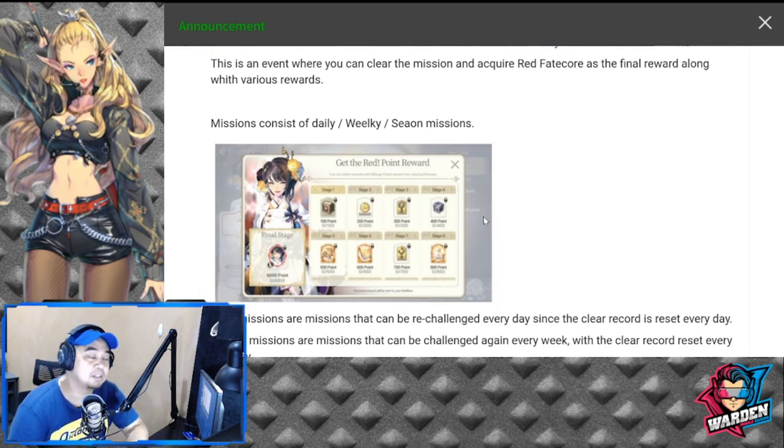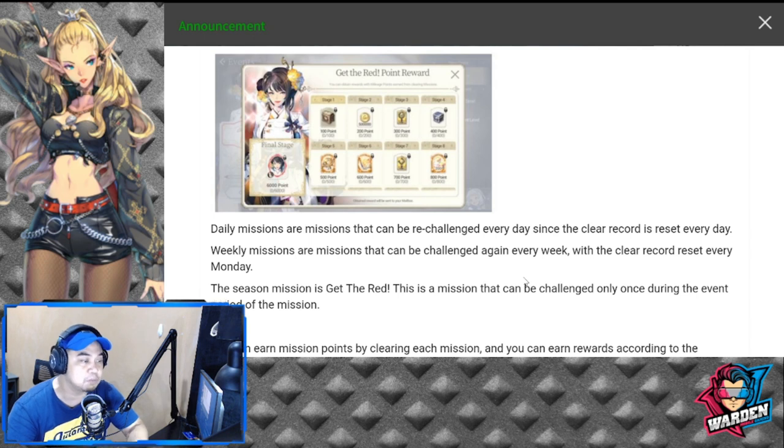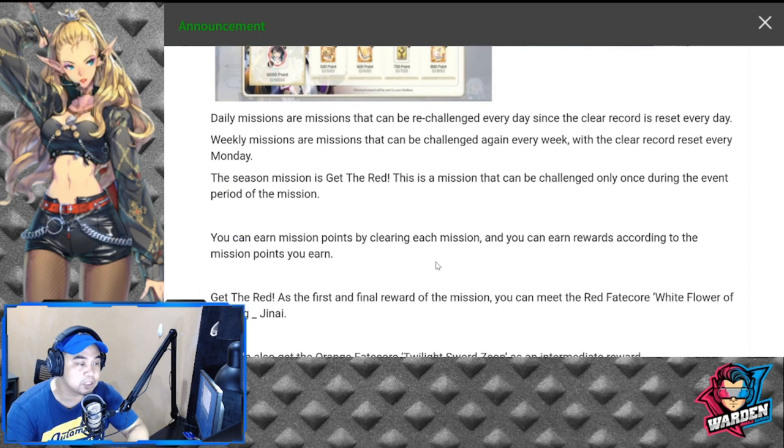The mission consists of daily, weekly, and season missions — this actually replaces the monthly missions we had before. These are the rewards; I'm not sure if they're better than the previous ones, but I'll give feedback once we have the update. Daily missions can be re-challenged every day since the clear record resets daily. Weekly missions are challenged weekly. The season mission — Get the Red — can only be challenged once during the event period. You earn points by clearing each mission and earn rewards according to the points you earn.